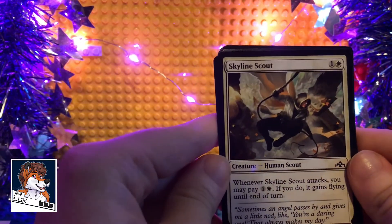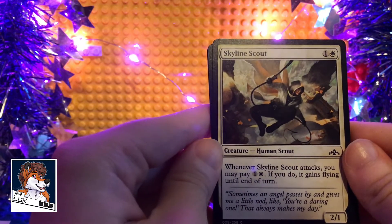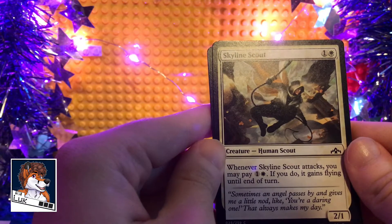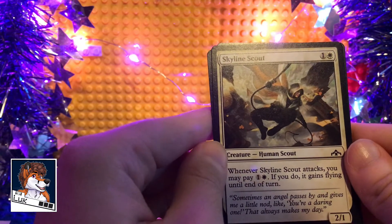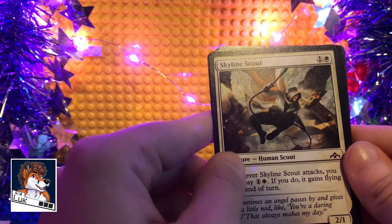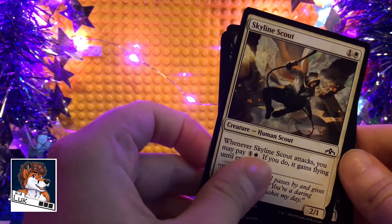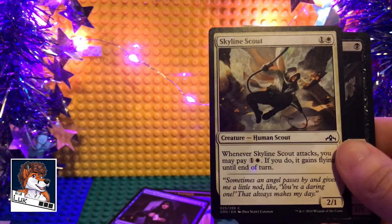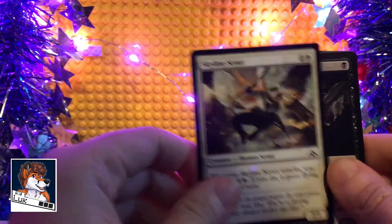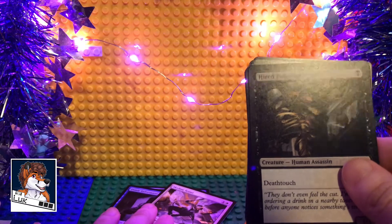Skyline Scout. Whenever Skyline Scout attacks, you must tap one white land. If you do, it gains flying until end of turn. That's not bad, actually. It's pretty cool, I like that. That's a neat little card to have. I might put that in my pauper deck.